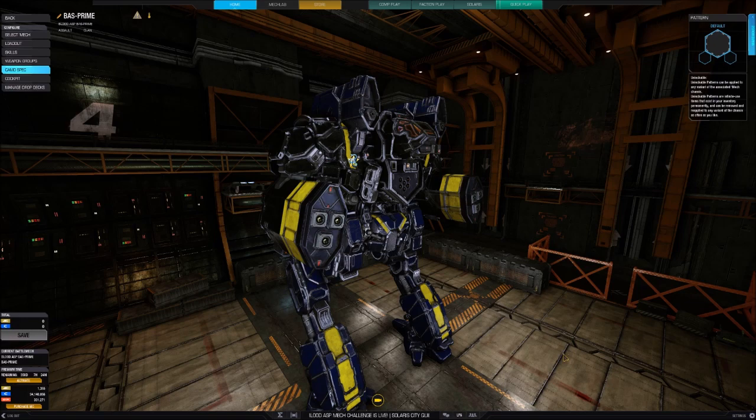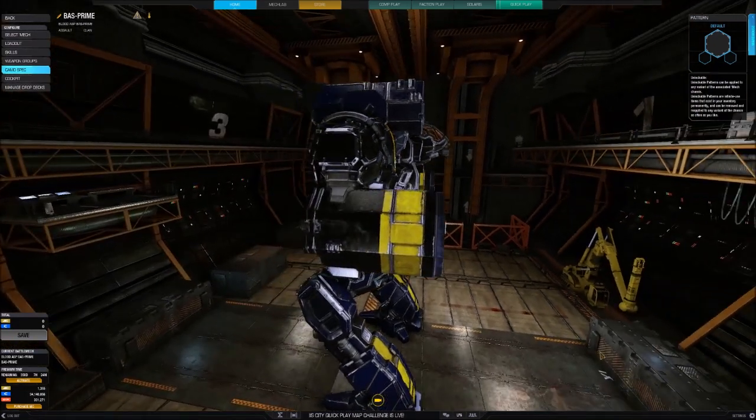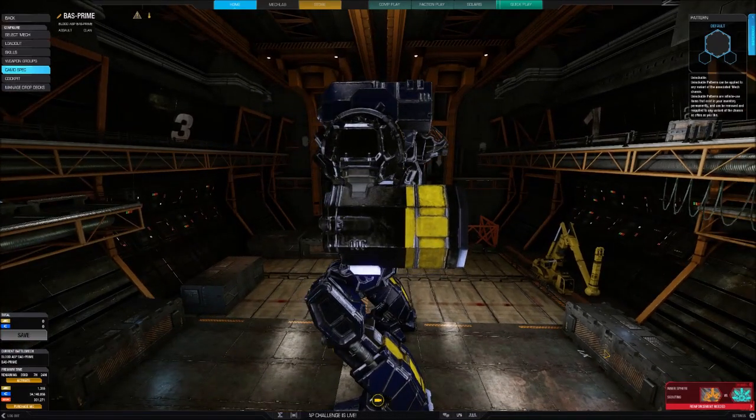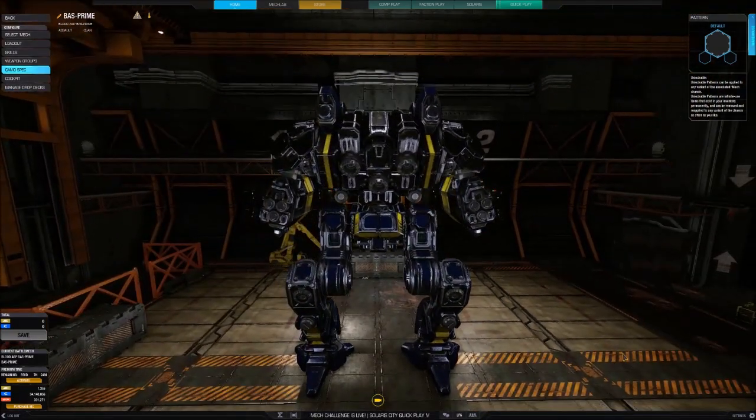Capabilities. Five variants of the Blood Asp have already appeared. The primary configuration mounts a pair of Gauss rifles, a Streak SRM rack, and a trio of lasers in each arm. The most common variant is an assault design, configured to deliver maximum firepower with the greatest possible accuracy. This configuration is well suited for any type of terrain.